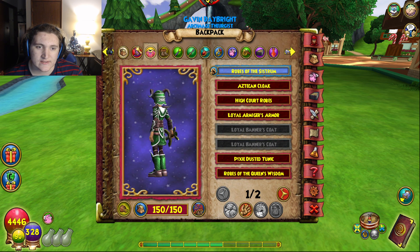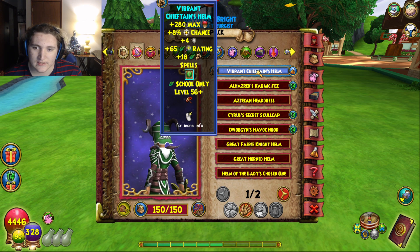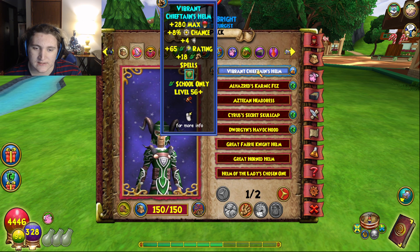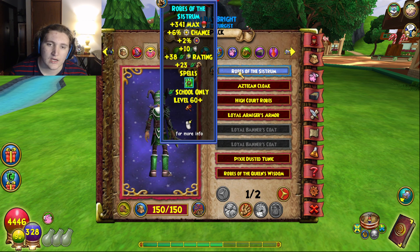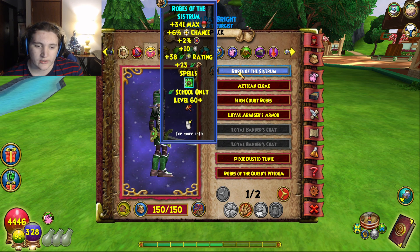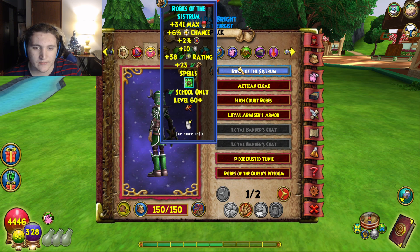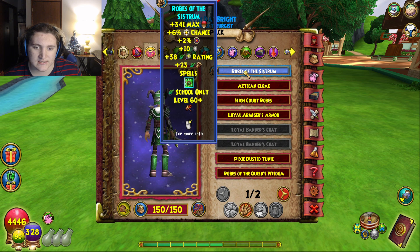The robe is the Robes of the System. This comes from the Myth of Devourer in Zigazag. This is probably the highest damage Life robe you can get, and as you can see it's level 60 — I'm not going above 60 at all. The helm also comes from Sudreland in Wintertusk, from the vendor that sells the crafted level 56 gear, so you can grab that there too.